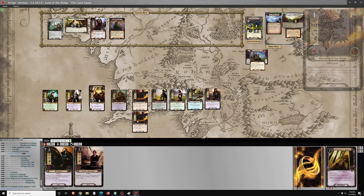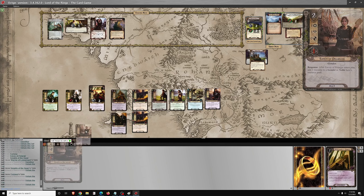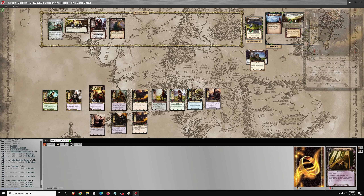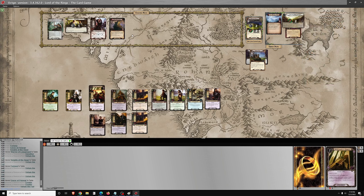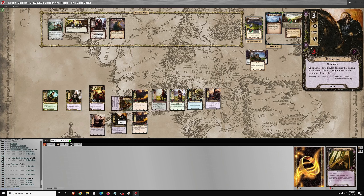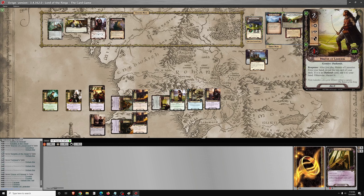Here I would have spent two resources on Denethor instead of one and one, because there should have been one more on Denethor, so that will be corrected now. Can't use Denethor's ability for as long as we're in Phase 1, and there's a Cold from Angmar on the table.